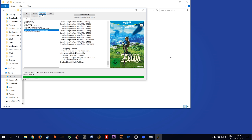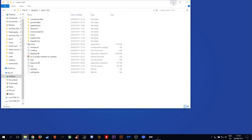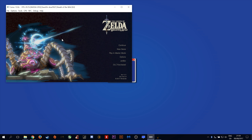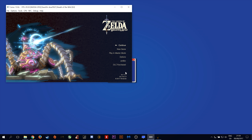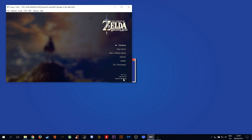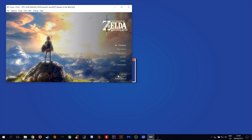Now that the DLC has been fully downloaded, all we need to do is load into our game to make sure that it has correctly been added. And perfect — as you can see down here in the bottom right hand corner of the screen, the game is now updated to version 1.3.1 and DLC version 2.0.